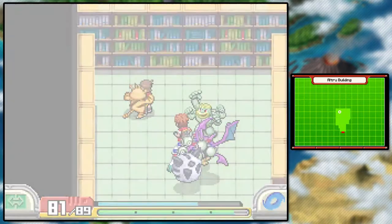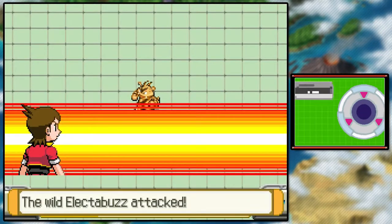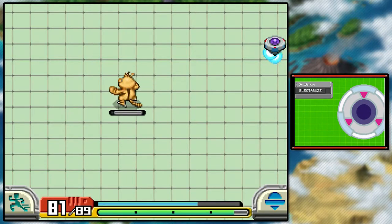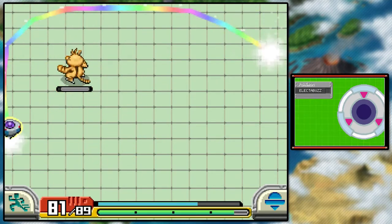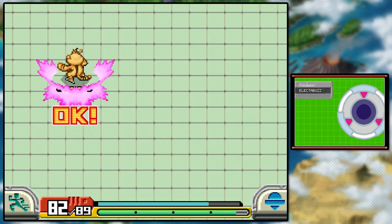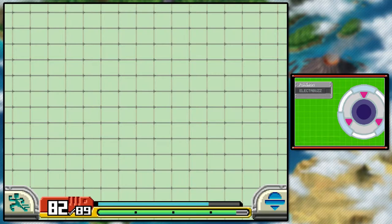I'm gonna catch this Electabuzz, because I just get the feeling we're gonna need one — he's known for lighting up rooms. What you gonna do, buddy? That's fine. Come here. Here we go. Occasionally you'll hear me hitting the top of my 3DS screen.